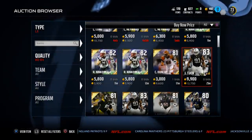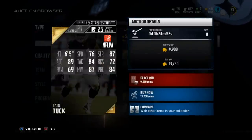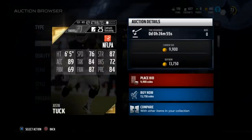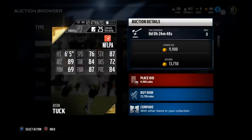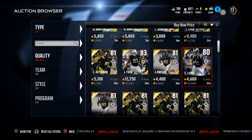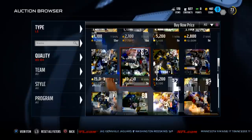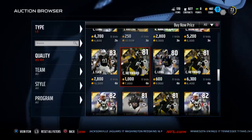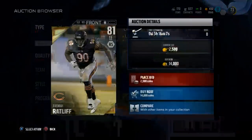I think that makes all the argument right there. Here's Justin Tuck — once again less speed, he's got the same strength, way less block shed, way less power move, and one point lower finesse move. All around the board, Justin Tuck is much worse than Tank Carradine and he's going for 13,000 coins. Being smart with your purchases and being wise with your money on the marketplace is really essential to being good at Ultimate Team.